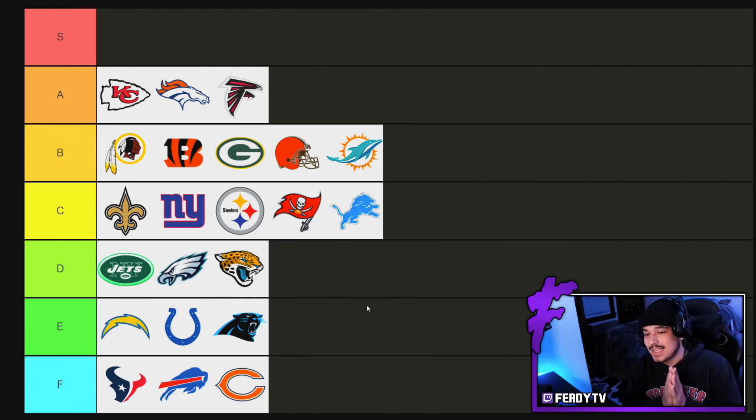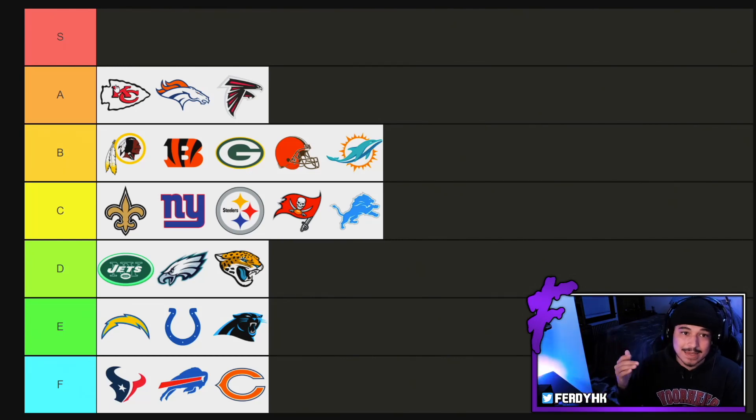Here is the updated Theme Team Tier List. As we always do, we are going to go over the top 10 theme teams in the game. I was kind of torn between the Chiefs and our number 10 team on today's list. We have the Chiefs, the Broncos, the Falcons at A tier — all very good theme teams. By the way, I do rate these teams as 50-50s, so you've got to be kind of deep to be high up on the tier list. I like the Lions theme team a lot, but as a 50-50 they're not practical.